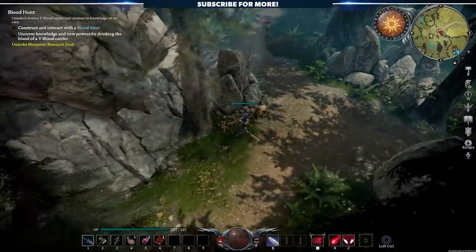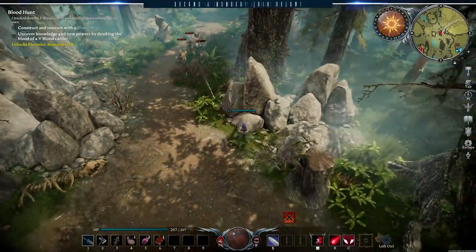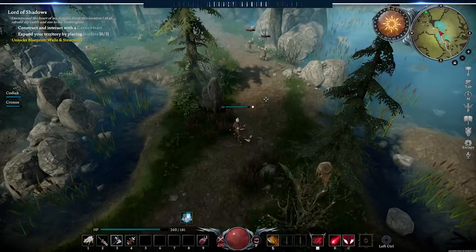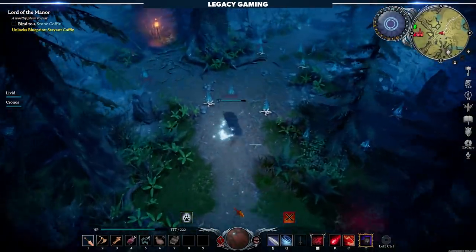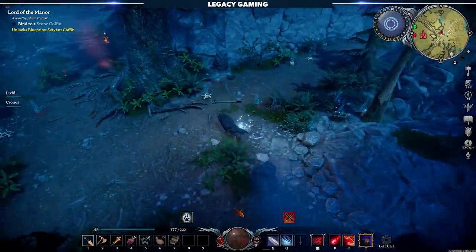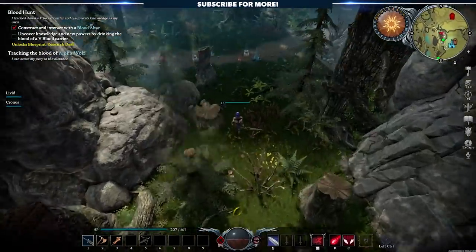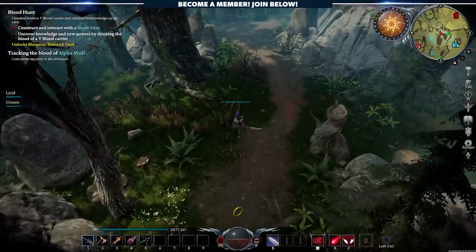Roads connect the entire world of Verdurant, and they're not just there for looks. NPC patrols use these roads to actively move around the world, wandering from encampment to encampment. Sometimes these patrols cross paths, and when they're hostile to one another, they'll fight. Keep an eye out for random loot on the roads — this indicates a fight has occurred and you can swoop in and reap the benefits. Sometimes patrols have simple thugs and bandits; other times more powerful enemies and even V-Blood units are in the mix, often carrying better items.